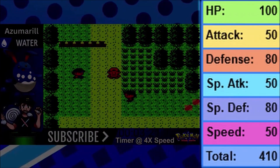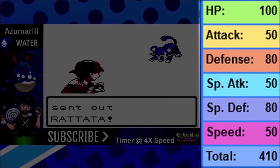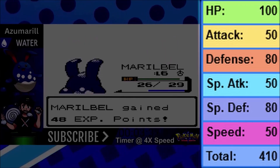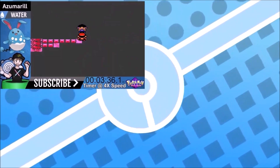We're going to go over our stats: 100 HP, 50 Attack, 80 Defense, 50 Special Attack, 80 Special Defense, and 50 Speed for a grand total of 410 base stat. We didn't modify our stats other than our IVs, and that's mainly because we also want Hidden Power Dark. You'll see why we're doing that here in a little bit.